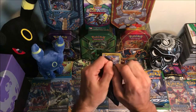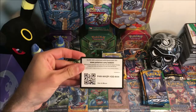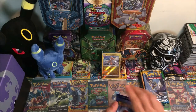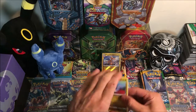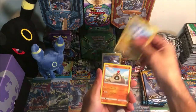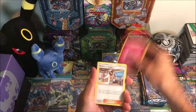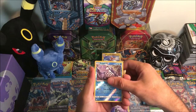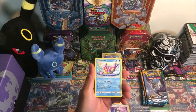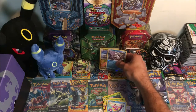Decidueye pack — another green code. Starting off with Dratini, Sandygast, Morelull, Surskit, Fairy Energy, Professor Kukui, Corsola, Repel, reverse rare Porygon2, and another Bruxish regular rare. Two Bruxish in a row! At least we're getting these reverse rares on the green code packs.